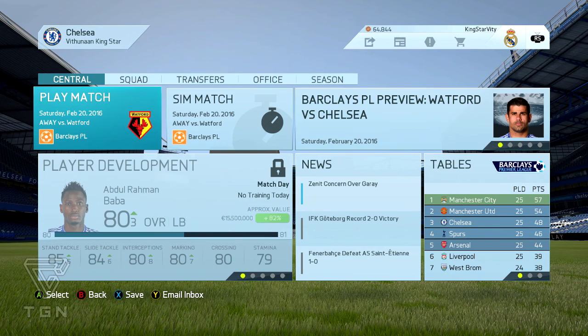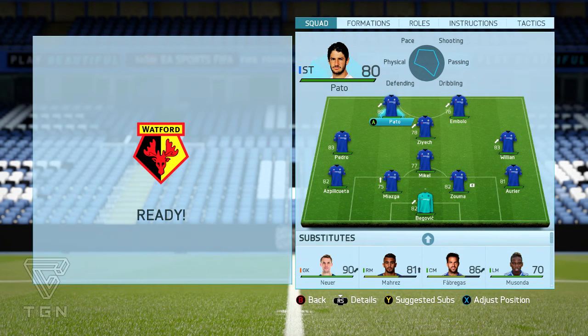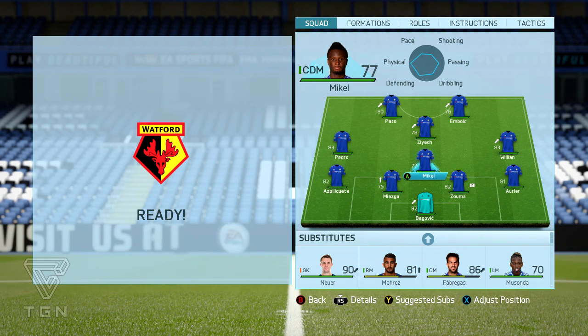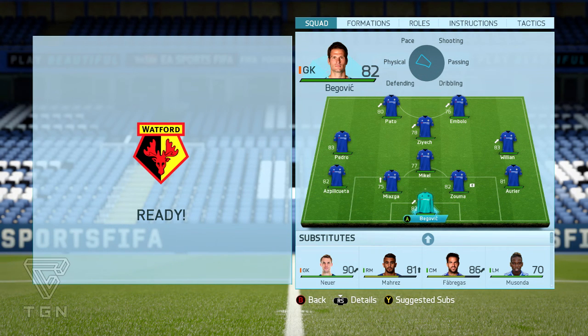Hey guys it's KingStarV2 here and welcome back to my Chelsea Career Mode series. In this episode we'll start with the game against Watford in the Premier League. For this game against Watford we decided to go with Pato and Mbolo up front, Ziyech at CAM, Pedro at left mid, Mikel at centre defensive mid, Willian at right mid, Aurier at right back, Zouma and Miazga at centre back, Azpilicueta at left back and Begovic in goal.